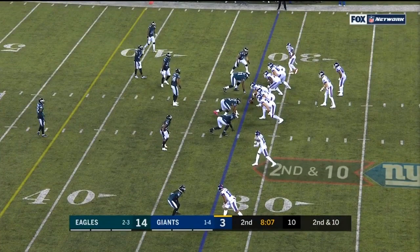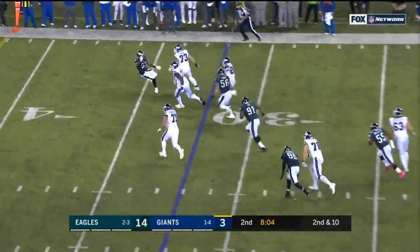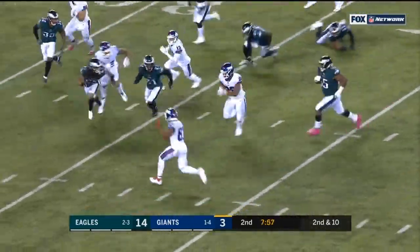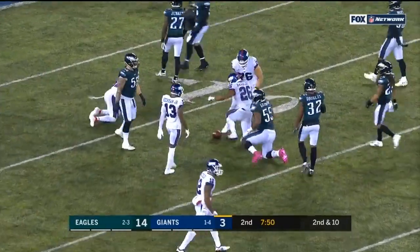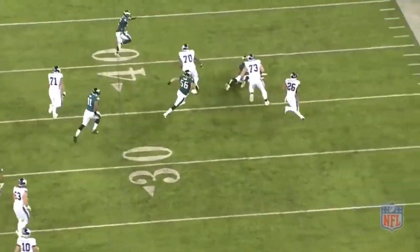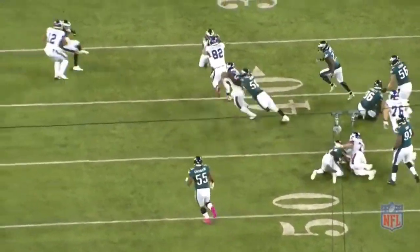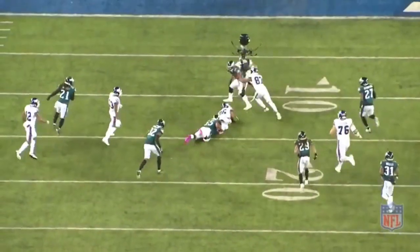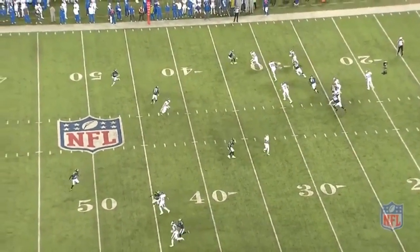Getting back to the fun work of Saquon Barkley film. How about this one — week six, a screen against the Eagles. The right side of the line lets their guys go and gets downfield to block, but Philly sniffs it out pretty well. Maybe it's a 10-yard gain — until Barkley cuts it hard back inside, then cuts again, takes some contact, runs into his own guy, has a linebacker grab him by the shoulder and fling him — except it's Barkley who does the flinging. The dude goes flying, Barkley accelerates to the other side, cuts back inside again, makes two more guys fall down, and finally gets trapped from behind almost breaking that leg tackle too.